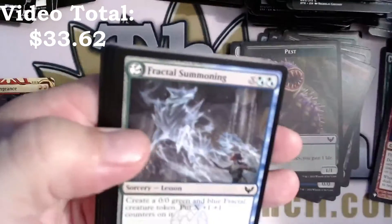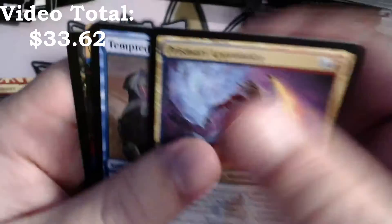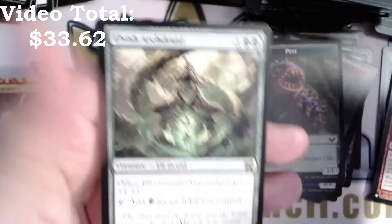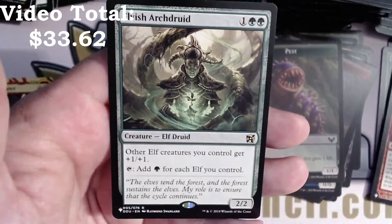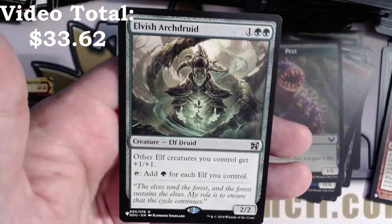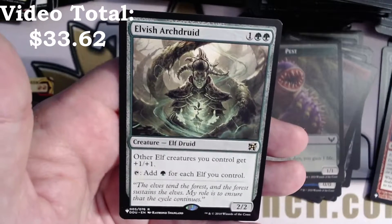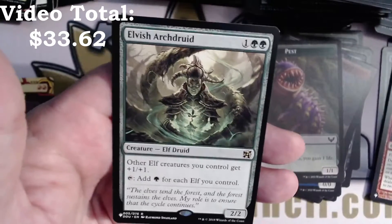Another list card. Fractal Summoning. Prismari Apprentice, Tempted by the Oriq, Opt — foil Flunk — and an Elvish Archdruid, which is two green and one. Other Elf creatures you control get +1/+1 and tap to add a green for each Elf you control. DDU — I think this is a Duel Decks card. If this guy is not banned in Commander, I know where this is going.